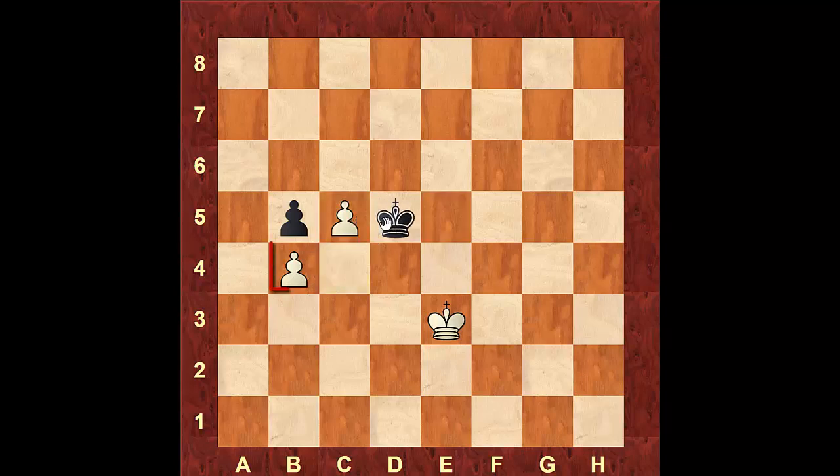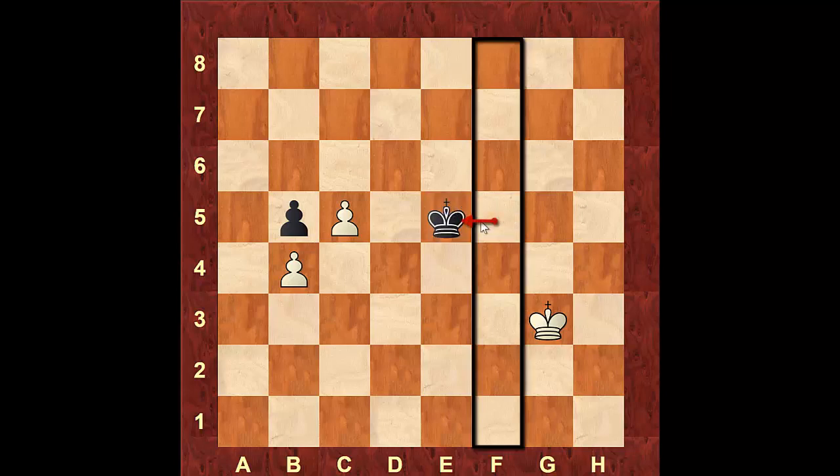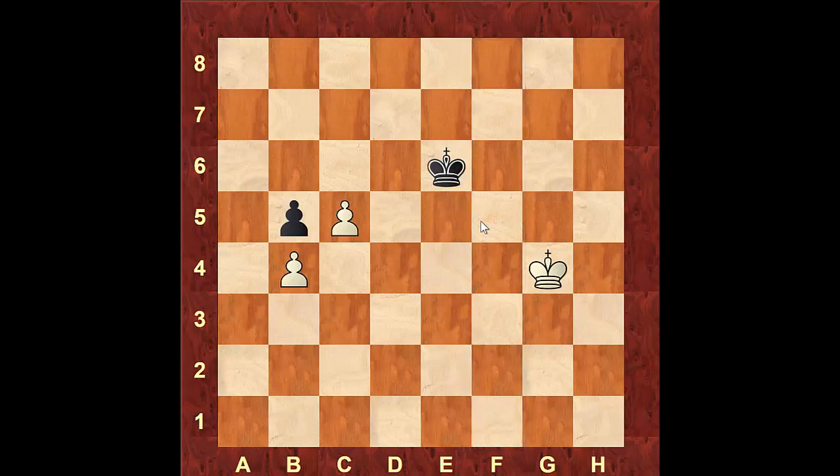After black gets the opposition, white makes progress by going around the pawns — moving to e3. White doesn't need to fear black going after the b4 pawn because the c-file pawn will queen in three moves and black won't have time to stop it. Black's best plan is to try to maintain the opposition, but after white moves to g3, black cannot maintain it — he'd get outside the square of the pawn. If black moves to g5, white pushes to c6 and black cannot stop that pawn from queening.